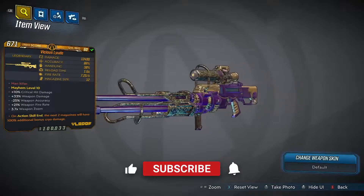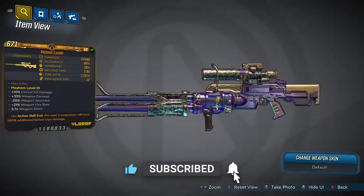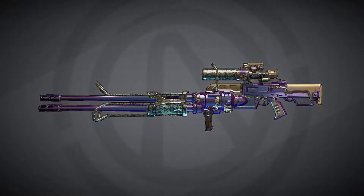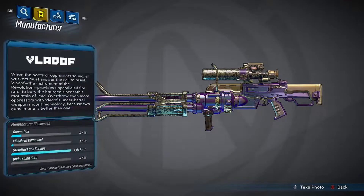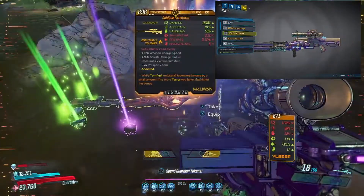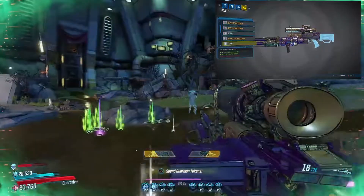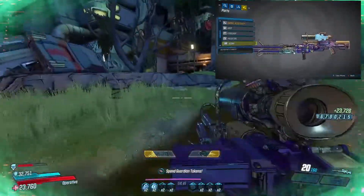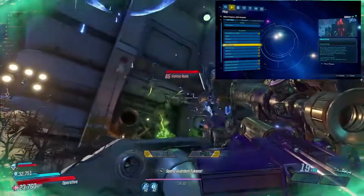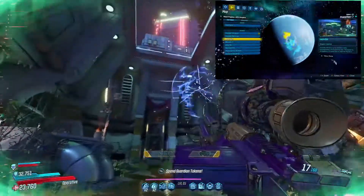The weapon we are using is the Luda, specifically a Vicious Luda, level 60 — not level 65 — so your stats will vary. The damage on this bad boy is 12,500, accuracy is 86%, handling is 38%, reload time is 1.6 seconds, fire rate is 7.25, magazine size is 12, it is Mayhem level 10, with a bonus to crit hit damage, a 33% bonus to weapon damage, less weapon accuracy, higher weapon fire rate, and a 3.7 weapon zoom.